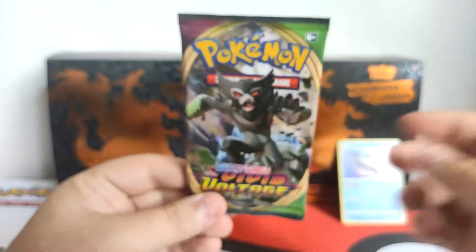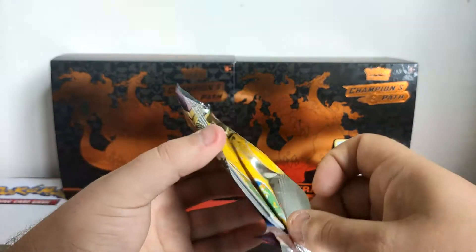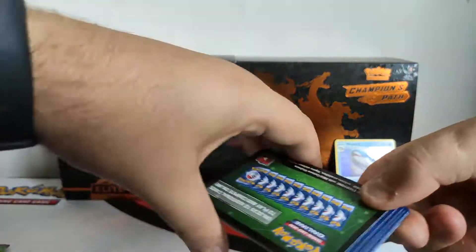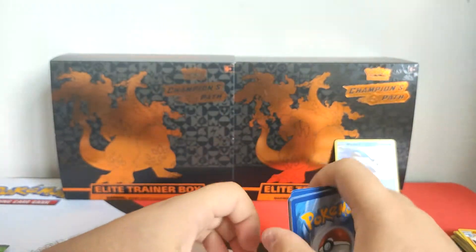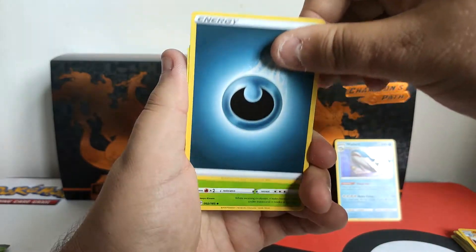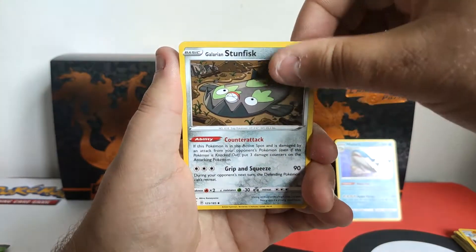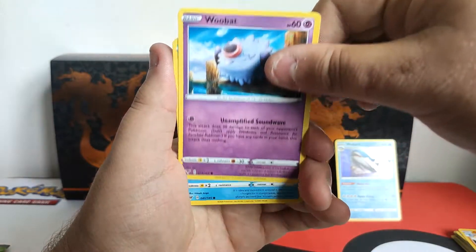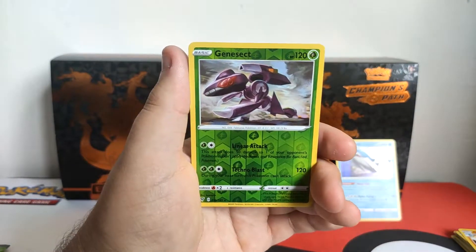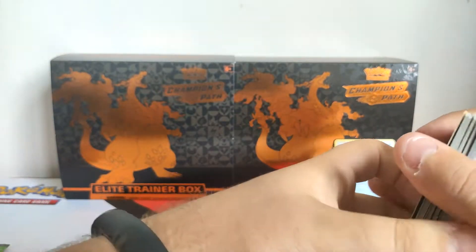We've got three more packs — come on, don't make me see a green back again. Darkness energy, Kakuna, Chestnaught, Galarian Stunfisk, Electrike, Exeggcute, Eevee, Woobat, Arrokuda, a reverse Genesect, and our rare is a Toucannon. Two dud packs — well, three if we count the Wailord hollow.